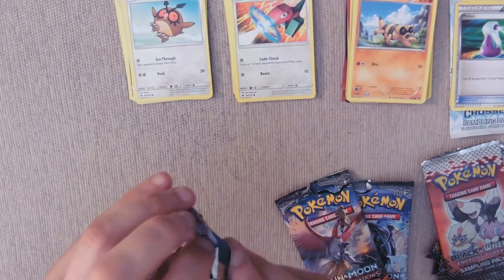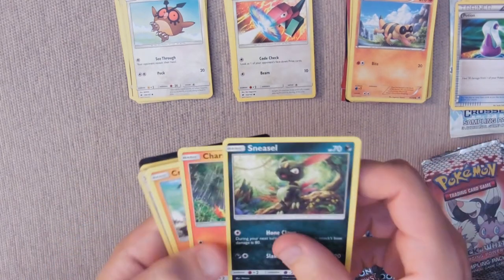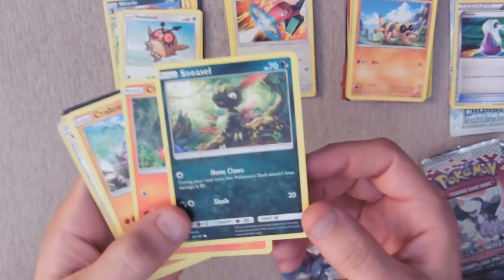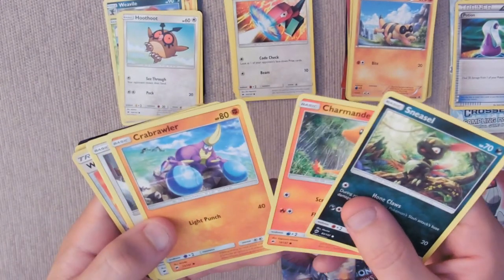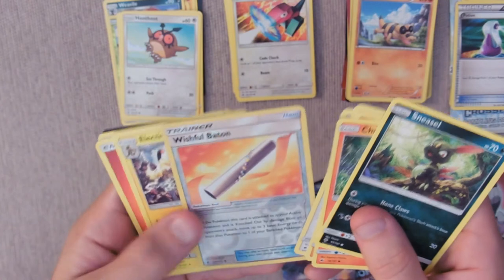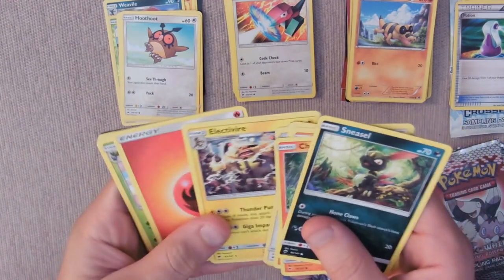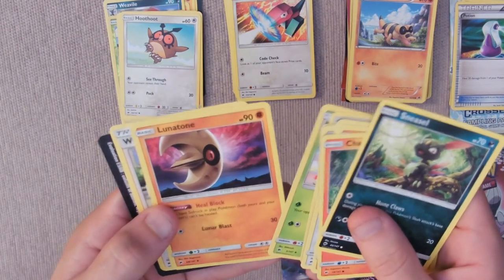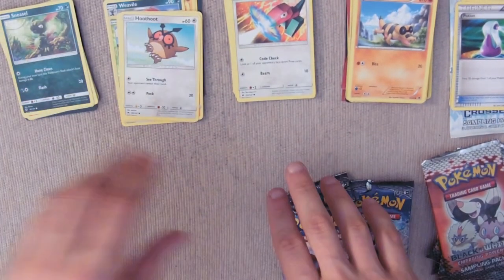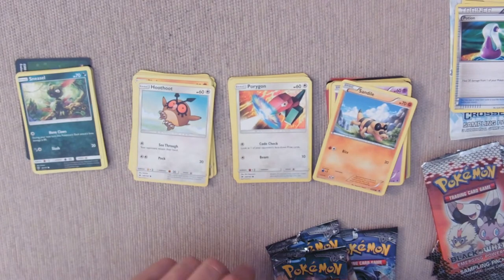Our last pack. Thanks again Gareth for these - it's always interesting to open. Sneasel - that's the previous evolution before Weavile. Charmander - wow, nice - that goes with my Charmeleon. A Crabrawler, Meowth, Stufful, a Wishful Baton holographic shiny one, Electivire - nicely evolved, pretty cool - red energy, Lunatone - I know that one, it's pretty cool - and an Araquanid trainer. Nice cards there, only two or three duplicates. I'm going to have a look at these cards and maybe even learn to play the game for once.